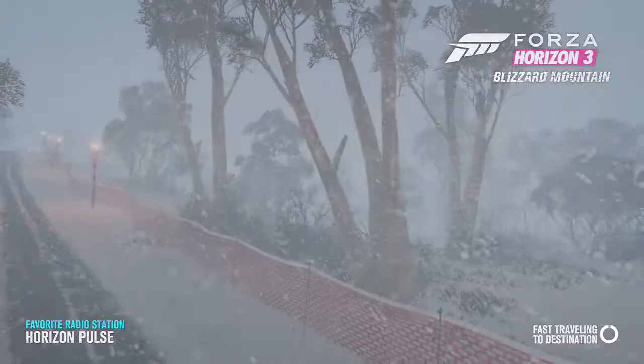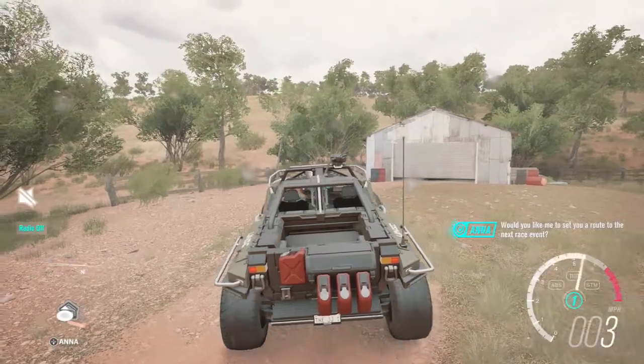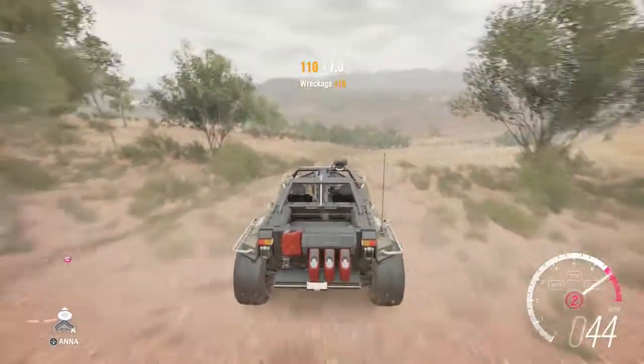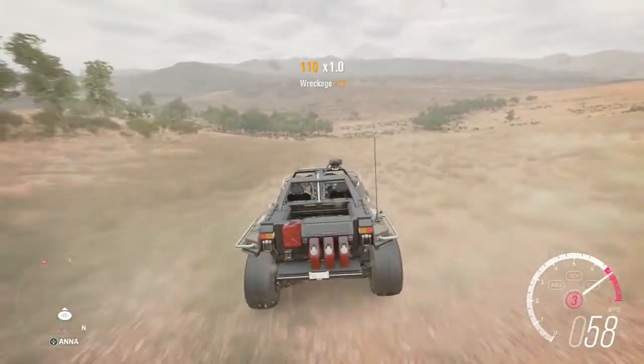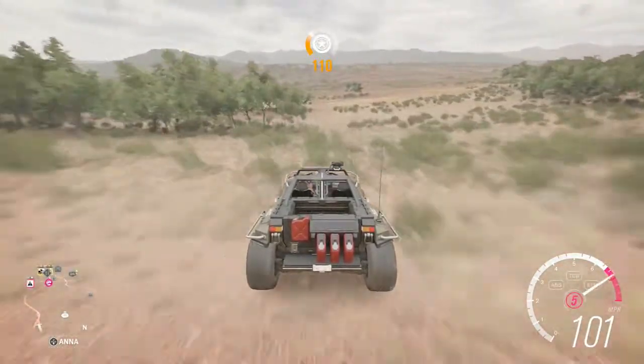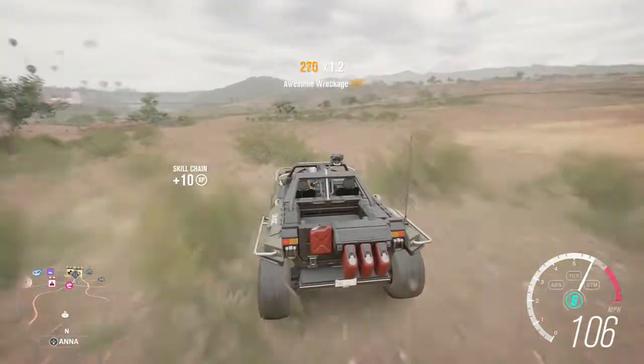First thing you want to do is fast travel to the barn find, and once you've done that just explore down here, go down into the deeper parts of the dry reservoir, and over here you'll find lots of those dried up logs.